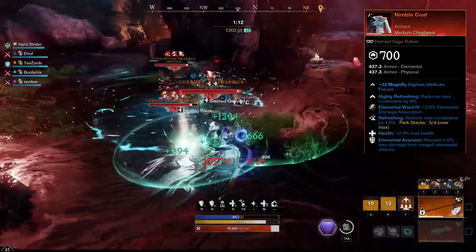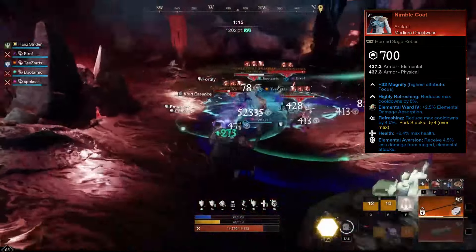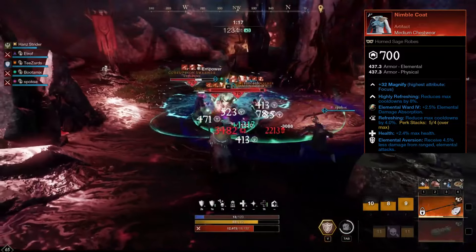Nimble Coat comes with Refreshing and Health. For the final perk, we have added Elemental Aversion.